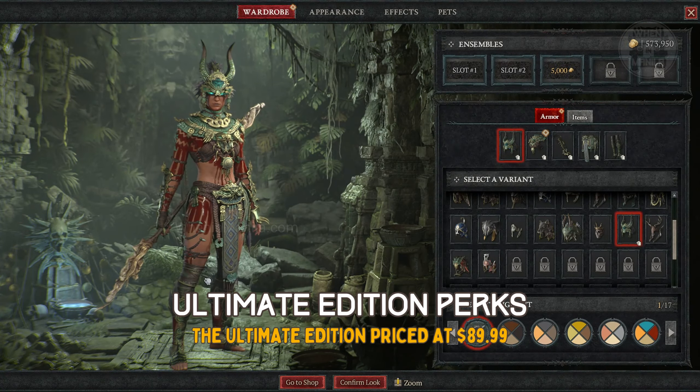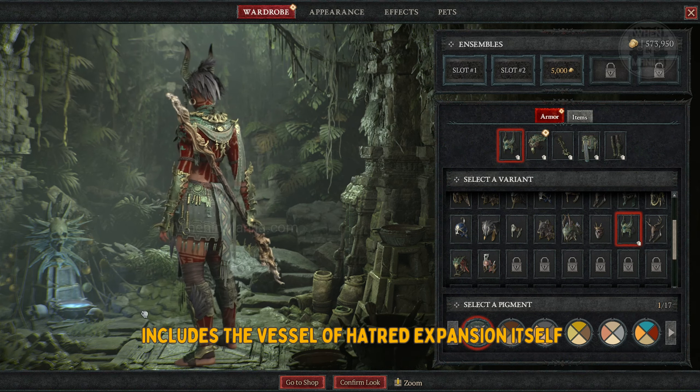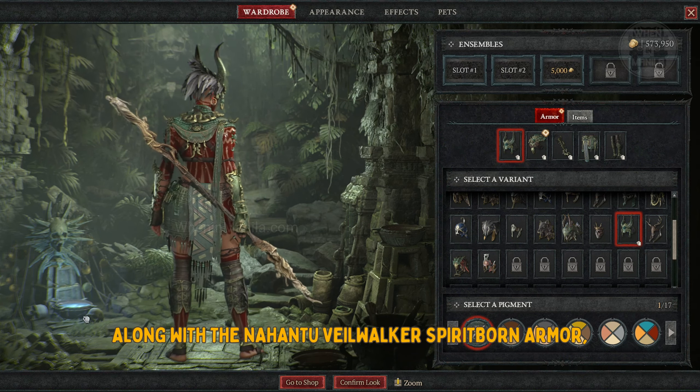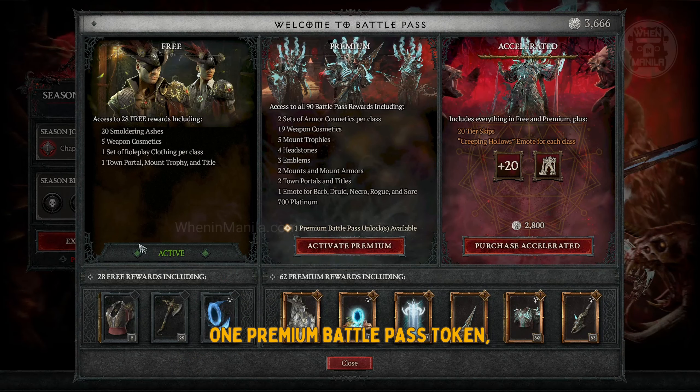The ultimate edition priced at $89.99 includes the Vessel of Hatred expansion itself, along with the Nehantiu Vilwa Spiritborn armor, Wings of the Damned and Faith cosmetic, and one premium battle pass token.